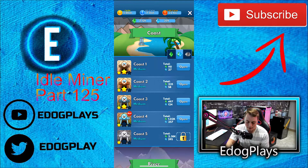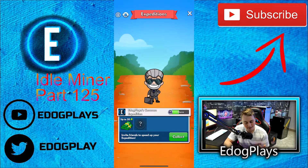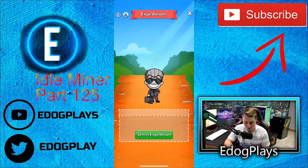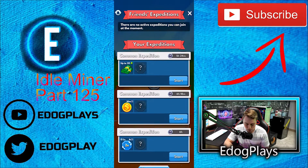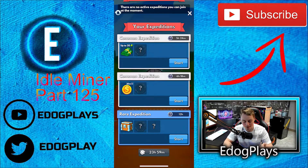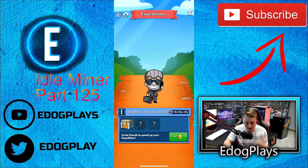First off, let's take a look — we got our expedition finished. We'll go ahead and collect: eight super cash, 30 million insta-cash. Let's reroll, hopefully to get a blue — a rare expedition — giving us a chest. Actually, that's different, I haven't seen that before.